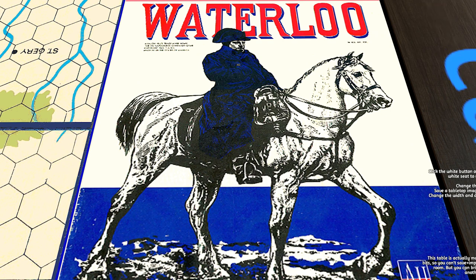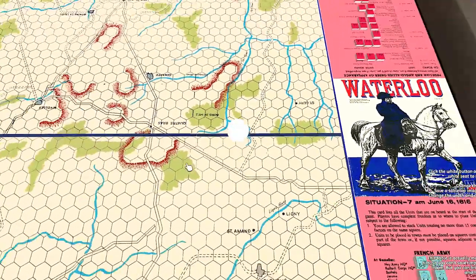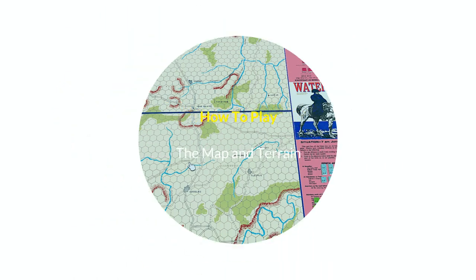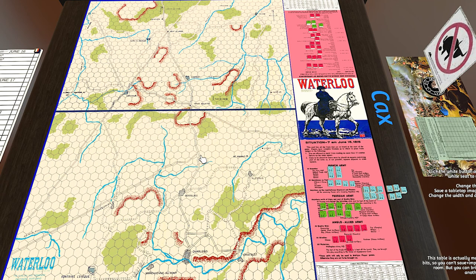We're going to zip through a quick how-to-play first, so I hope you'll stick around and learn how to play this classic game. Just get a good view of the map board here. By today's standards it's pretty dated, but it's functional, and certainly by the standards of the day it was pretty amazing — there were no games really like this back then. It has the old-style hex and counter with a bunch of terrain features.